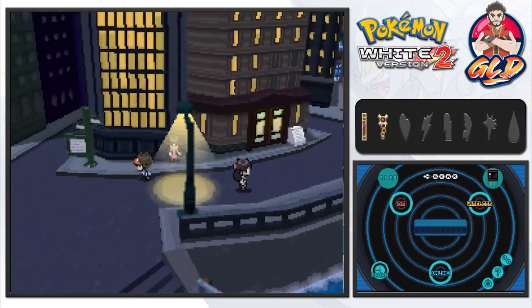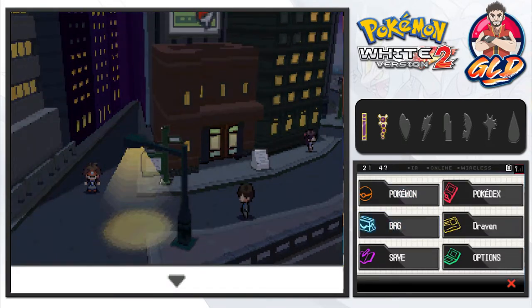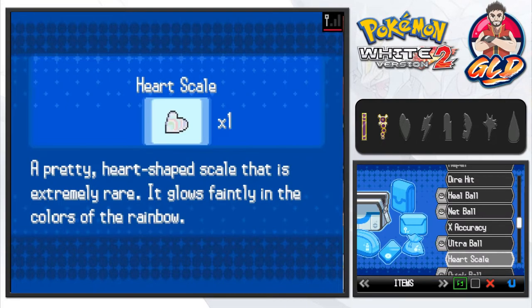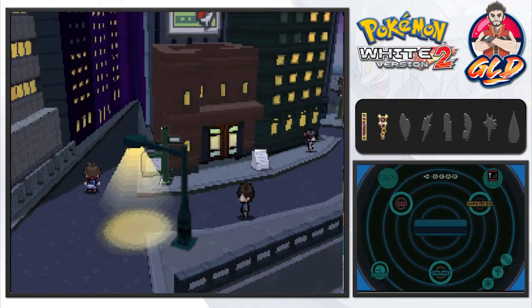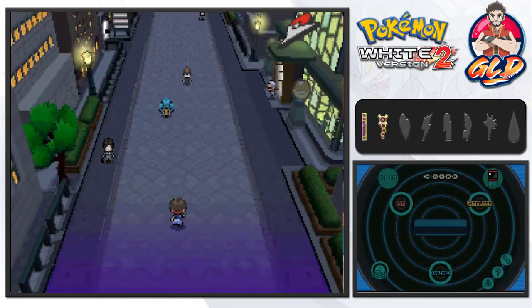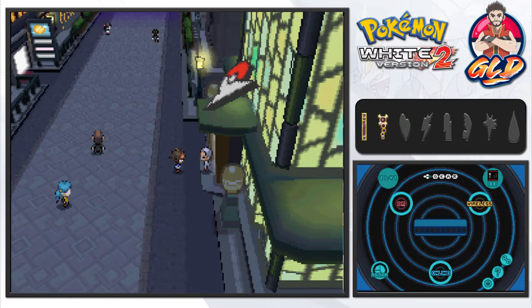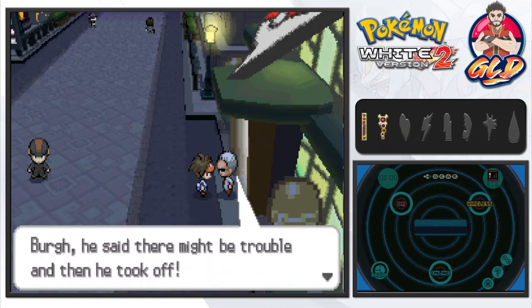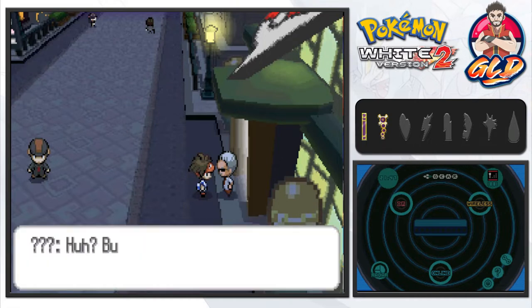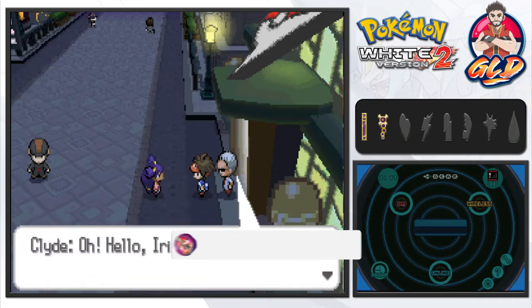In our last episode we went to the Battle Company, defeated everybody, got some cool new things, and now it's time to get this whole event going. Before we do anything, I need to give the Scope Lens to my Magneton — it could use the boost to critical hits. Now as you guys remember, the Castelia City Gym is right here. The guy standing outside says the gym leader Berg might be in trouble and took off. Then we see Iris — we've never faced her before.